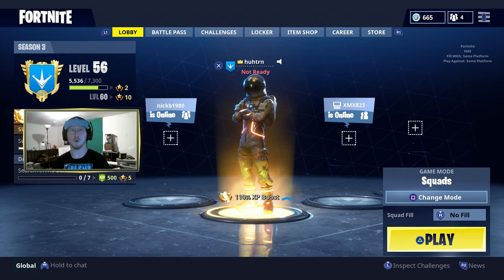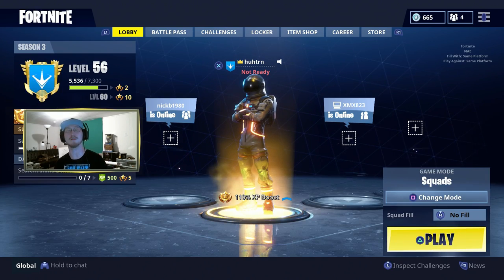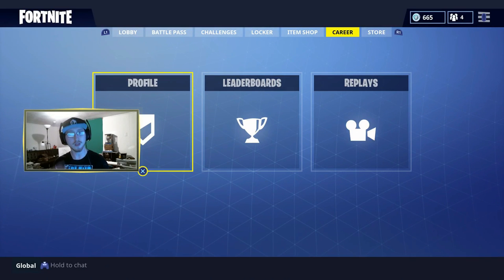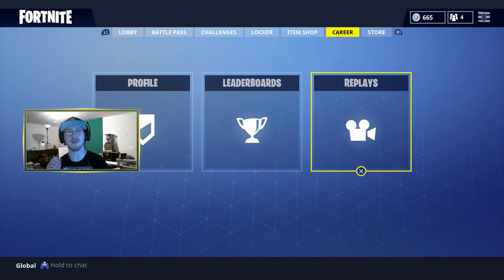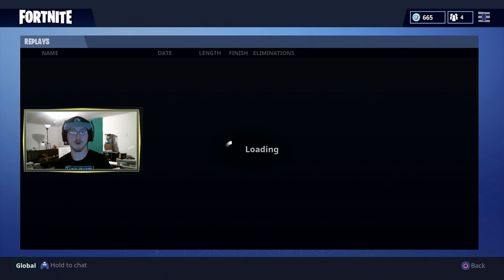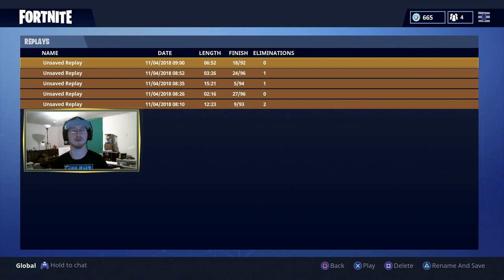For every single one of you Fortniteers out there, I want to delve into the replay system. You have to know where it is. So when you're on this screen in Battle Royale, you're going to want to move all the way over to Careers. You're going to see Profile, Leaderboards, and then Replays. You're going to want to enter the Replays menu, which is then going to showcase and highlight all of your previous games that you've played.